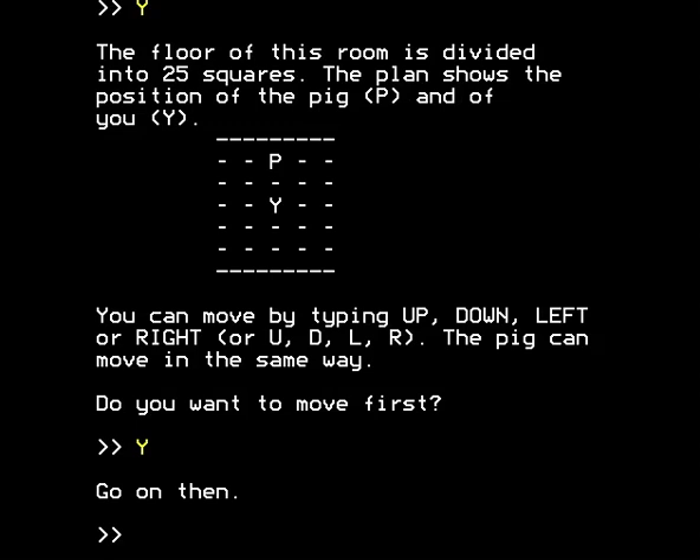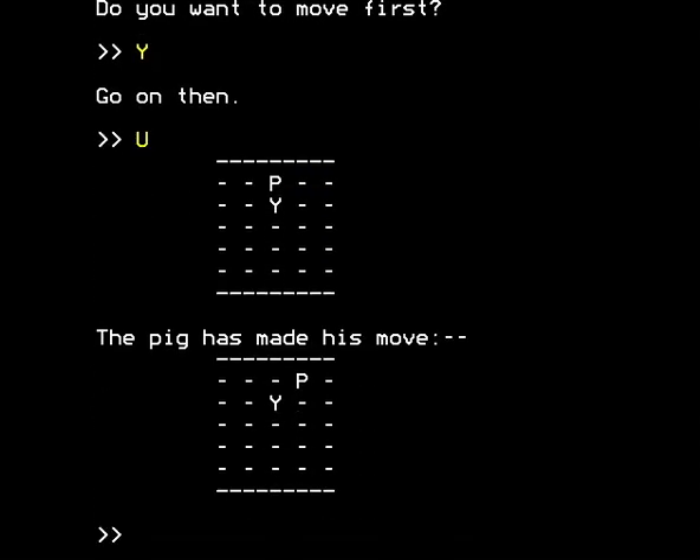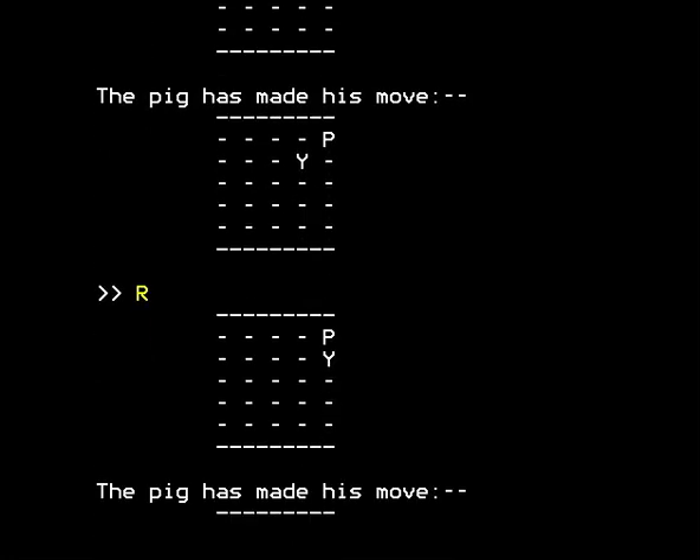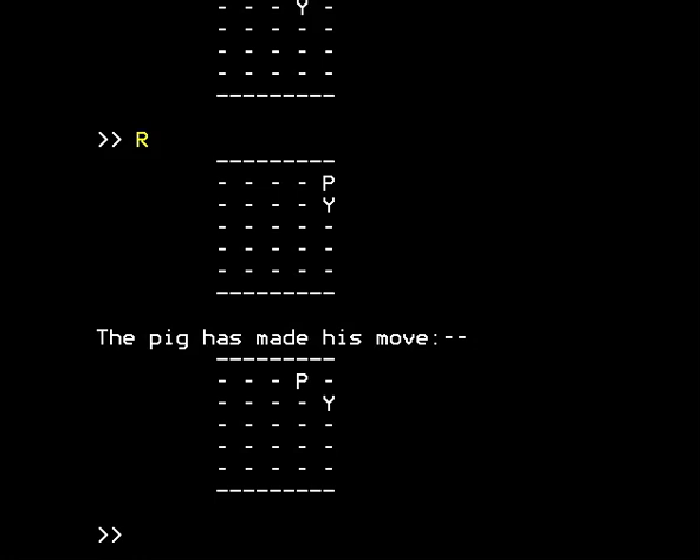It says 'go on then' in a rather curt way, and we move up to get closer to the pig. We've moved closer, but the pig makes his move and moves away. We move right to try and capture him — the pig moves right again. We move right again to try and corner the pig, but he moves left. We move up to try to capture the pig and he moves away. You can see there's no way to catch the pig if we move first, so we have to abandon this.